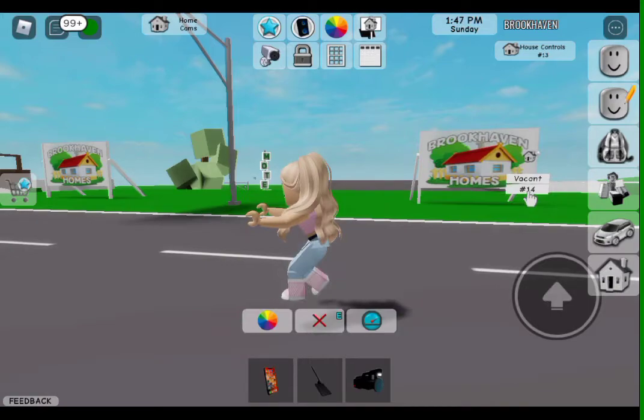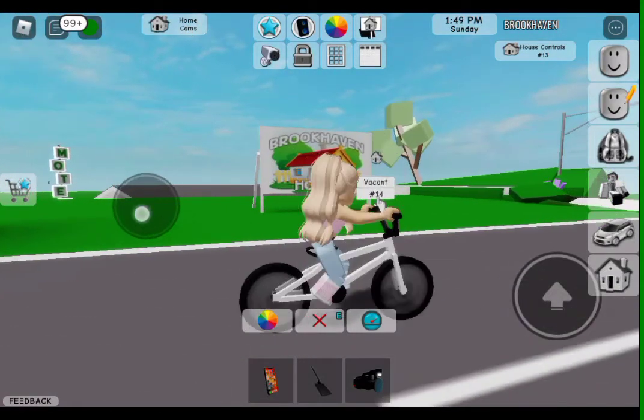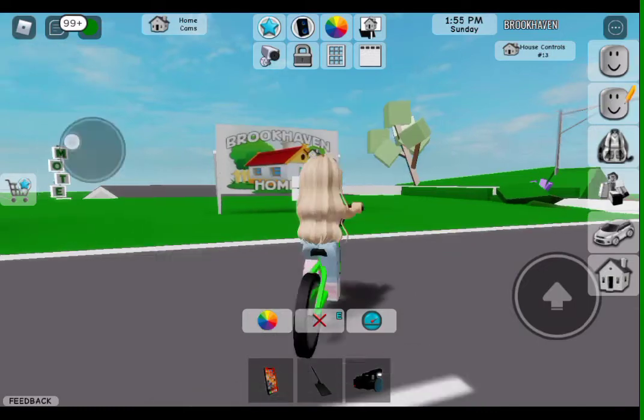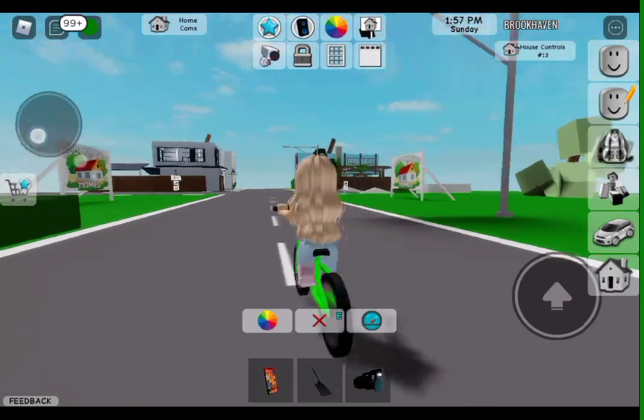I'm going to show you guys — this is the boy bicycle. As you see it doesn't have the metal thing at the back. And I'm going to change it to like green. And this is the boy bicycle.